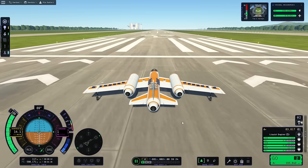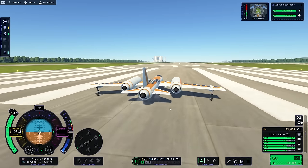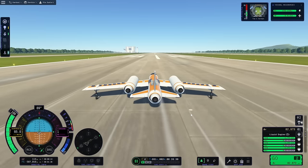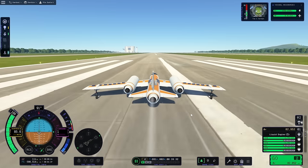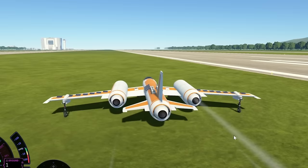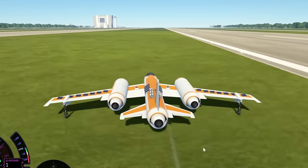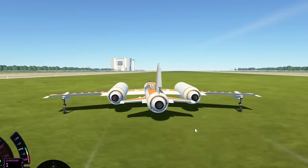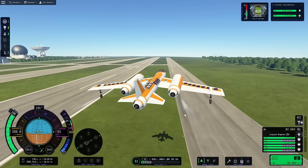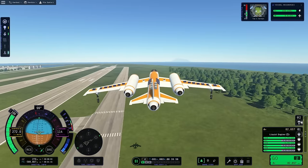We should hopefully take off now. I'll turn off SAS so I'll have a little more control. Good speed, good direction — oh, too much direction! Just got to straighten it out and get enough lift. You're not getting enough lift. Oh, there it is! Whoa, whoa, whoa — easy, easy, easy. Yes, we're off the ground! Excellent. Pulling the landing gear. Maybe now we bring in SAS.